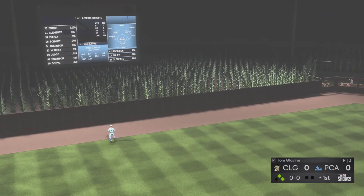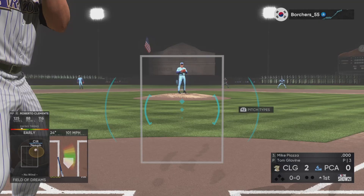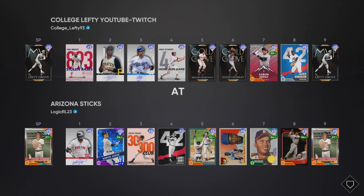Here we have 99 overall Roberto Clemente — we're sending the runner and Roberto Clemente is smashing the changeup up and away for a home run in his very first at-bat. That is incredible — I was hoping it would be a perfect, but I will certainly take that. Mike Piazza won't get an at-bat in that last game because the opponent quit.